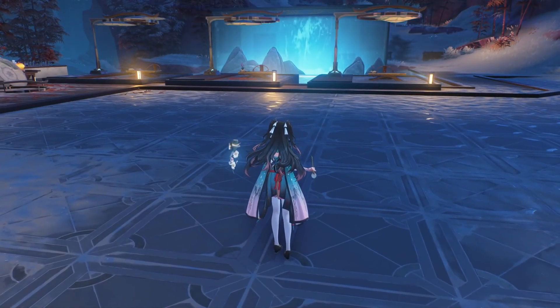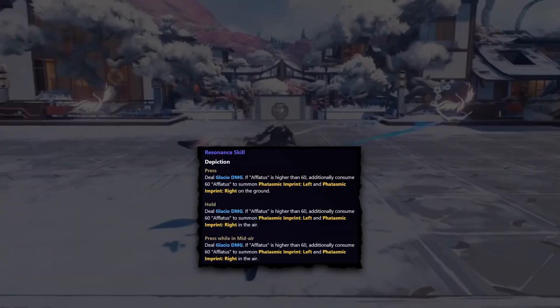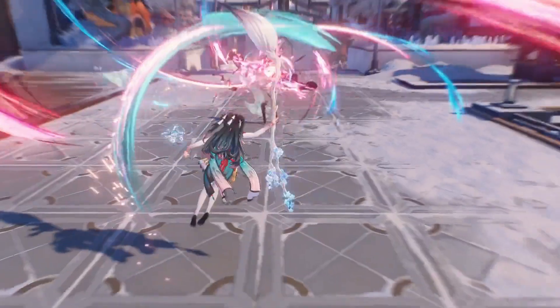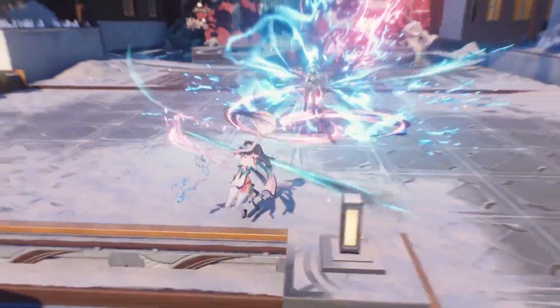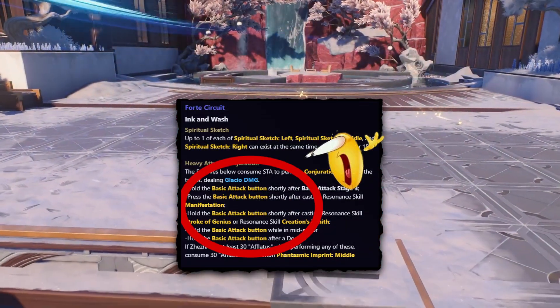Why do we need this resource? It's because it'll empower our resonance skill at 60 stacks — it'll eat those stacks up and spawn two totems, one on the left side and one on the right side. Depending on if you tap or hold it, it'll be on the ground or in the air. You want three of these totems down, and the resonance skill only spawns two of them. To get the last totem down, we're going to want to use a basic attack.